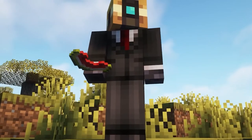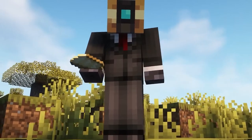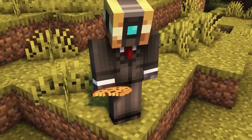The third mod on our list is the Eating Animation mod for Forge and Fabric. This is a mod that simply adds an animation to the food item while you are eating it. It's a pretty small detail, but I like the feature it adds to the game.